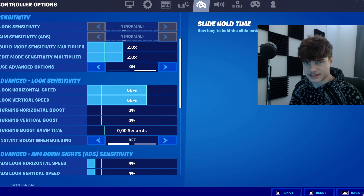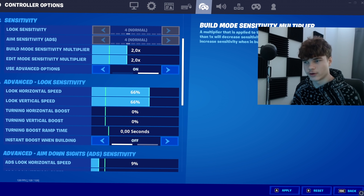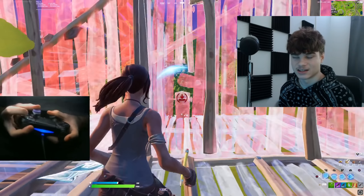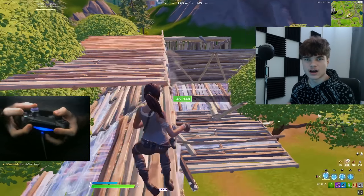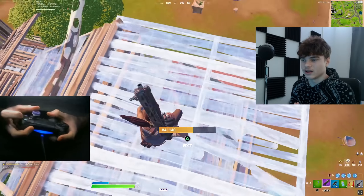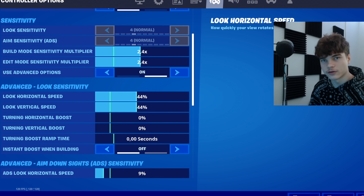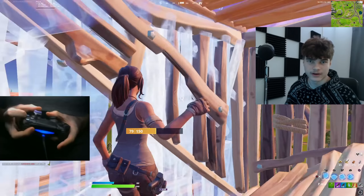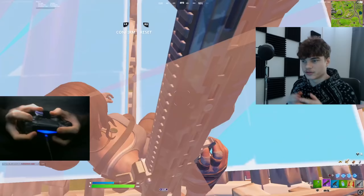Then we're moving on to your controller sensitivities. I have my build and edit mode sensitivities at 2x, and my look horizontal and vertical speed at 66%. This is a fast and high sensitivity, and I recommend it. However, it is hard to control. If you're struggling, switch to 2.4 build and edit mode sensitivity and 44% look horizontal and vertical speed. I've tried a lot of different pro sensitivities out, and these recommendations are based on what the pros have used.